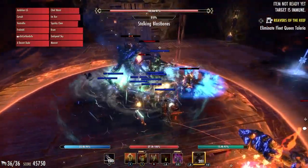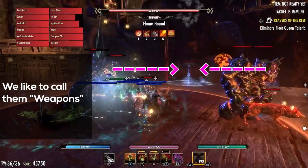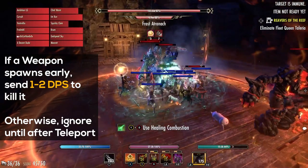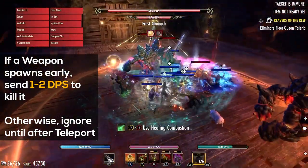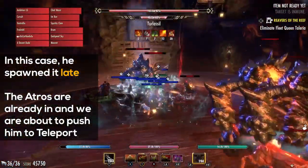The bosses do spawn these things — we like to call them weapons. When they die, everyone should either block or roll the wave that comes out. If the boss spawns one pretty early, you can send one or two people to go kill it, but if the boss spawns one late, like right before the teleport mechanic, then it's probably better to kill it afterwards.